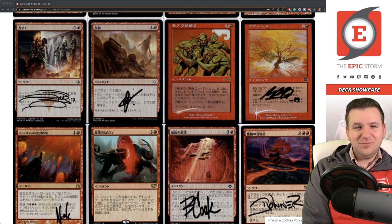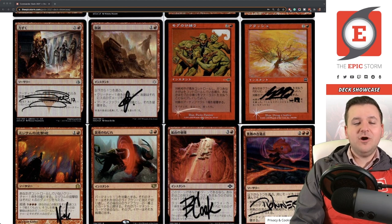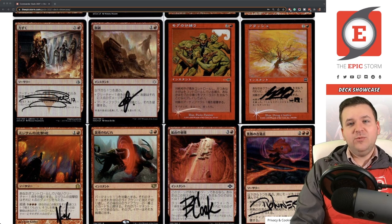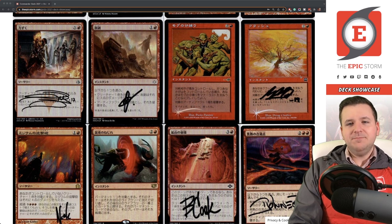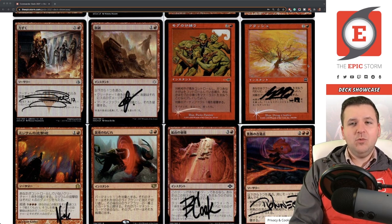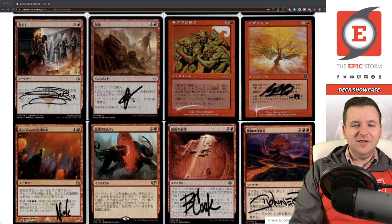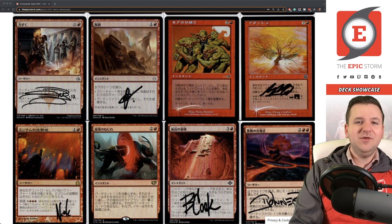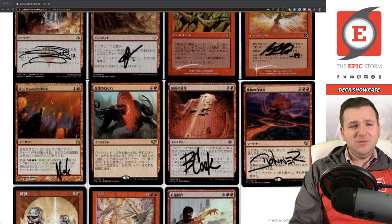Mog Salvage is a card I picked up this year — this is the other card I need to get signed by Paulo Parente besides my giant Godo. It's free if your opponent controls an Island: destroy target artifact. Crash is signed by my good friend Landon Swartz — it's an Epic Storm card. One change I made this year was upping my land count to 20 so I could play more effects like Crash, Mog Salvage, and Mine Collapse.